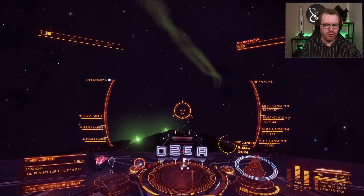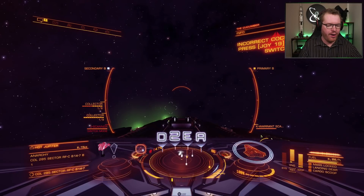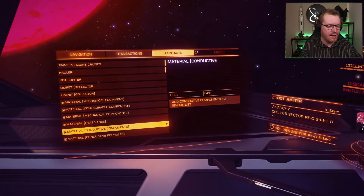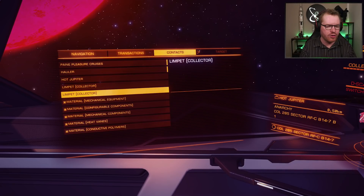Position yourself nice and close to all those lovely materials, fire out your collectors and scoop them up. You will also get ship scans when scanning the ships — not a lot, but you do get a little bit of data here as well. There are also high wakes spawning in here where ships jump out, and if you have a wake scanner, you can scan those for even more data.